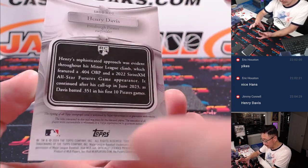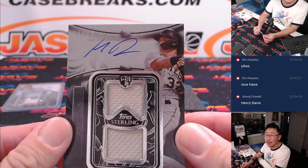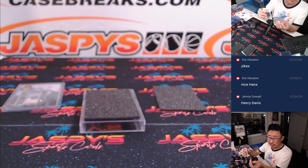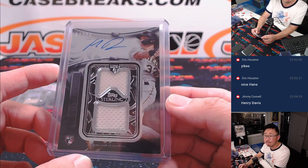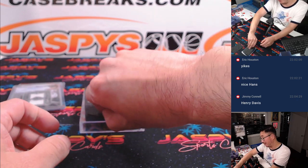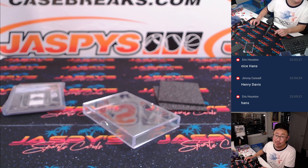It's Henry Davis. Dual relic and autograph, 24 out of 25. That's Hans with the number four — Hans sweeping both cards here. We're crossing our fingers for some upside for this guy. Congrats, Hans. Personal box for a fraction of the price. There you have it — thanks everybody. I'm Joe for jazbeescasebreaks.com. Thanks for watching, thanks for breaking with me. I'll see you next time. Bye-bye.